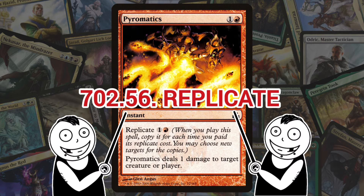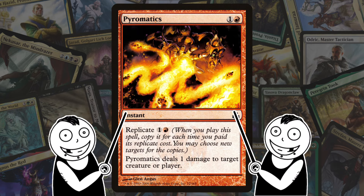Next we've got Replicate. Still here in Guild Pact, Replicate works by putting copies of a given spell onto the stack for each time you pay the Replicate cost. It's really broken if you have infinite mana.